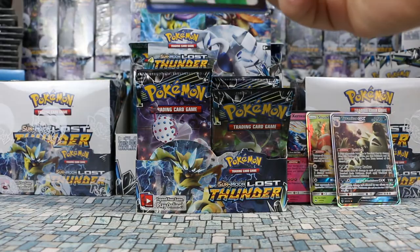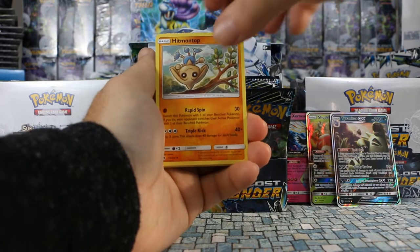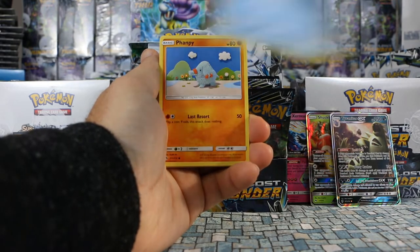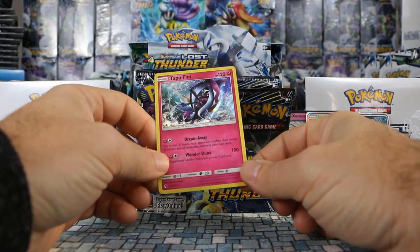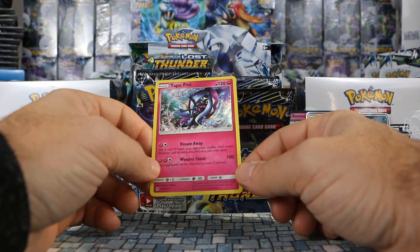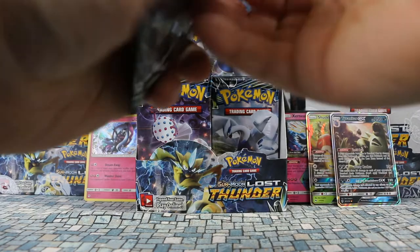Pack seven: Psychic Energy, Fairy Charm, Hitmontop, Faba, Pikipek, Durant, Cubchoo, Phantump, Wormple. Mixed Herbs is our reverse. Our rare is our first rare holo — Tapu Fini, which is Fairy type in this expansion, not Water like in Burning Shadows. Dream Wave for one fairy and one colorless: flip a coin, if heads your opponent shuffles their active Pokemon and all attached cards into their deck. Wondershine does 100 damage and confuses.